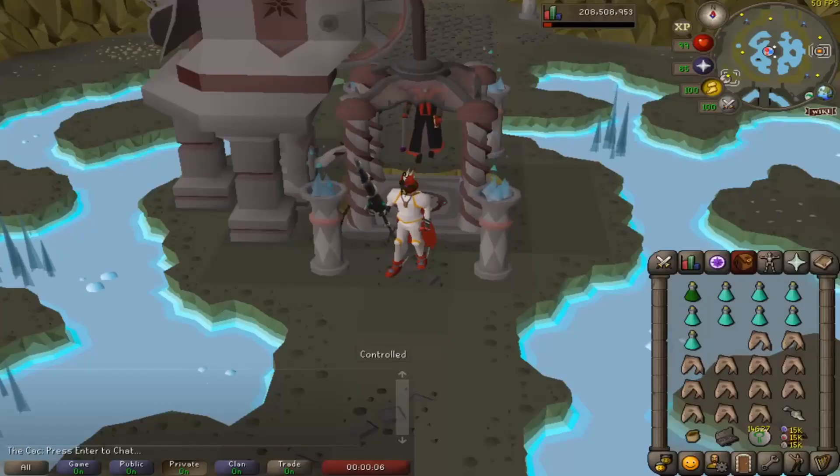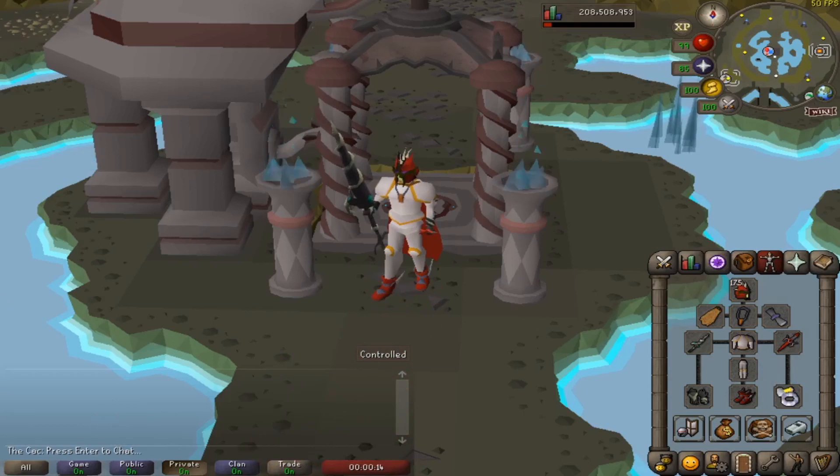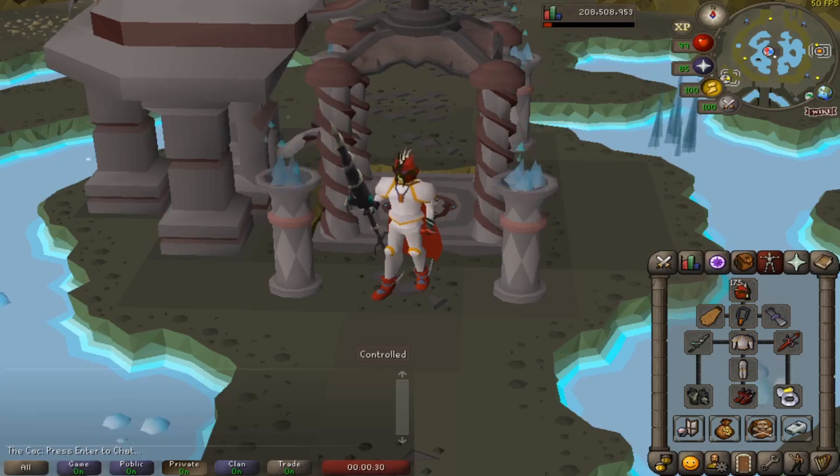Let's talk about the gear. Since Wyrms are draconic creatures, I highly recommend bringing a Dragon Hunter Lance if you want to kill them with melee, or a Dragon Hunter Crossbow if you plan to use ranged. I suggest killing with melee as it's much faster. The Lance gives 20% increased damage and accuracy, and the crossbow gives 30%. If you can't afford the Lance, a whip is fine, or a stab weapon like a Zamorakian Hasta which is slightly better than a whip.